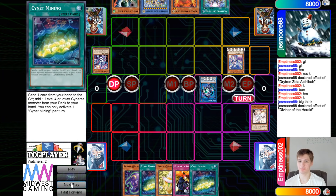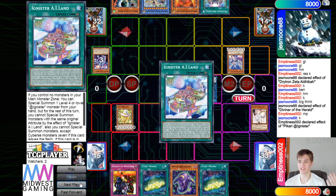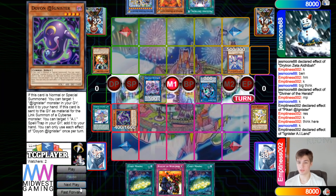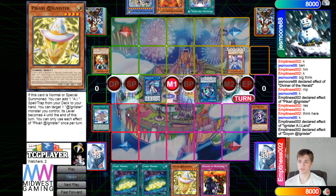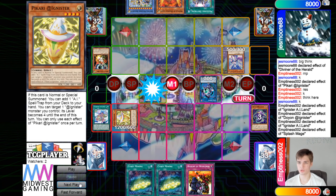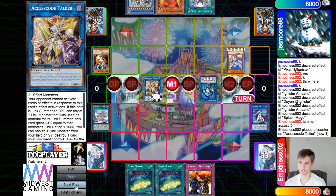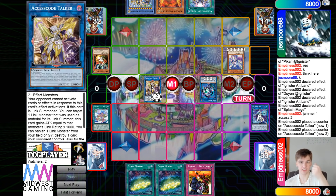They draw Signet Mining, go ahead and summon that out, use the effect, go search, and then grab Island. They're going to drop Drill there, then Link Away, activate Island, go ahead and summon out Doyon effect, grab back, and then get rid of those to make Splash. Then Island summon out Pikachu. Splash effect summon back a Doyon, then turn those into Update Jammer, then make Axis Code, get those effects, pop pop pop those, then attack attack — GG.